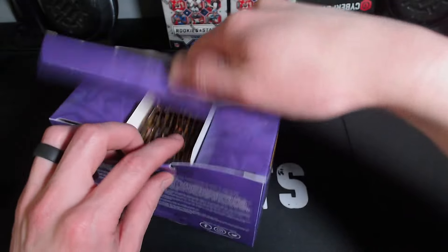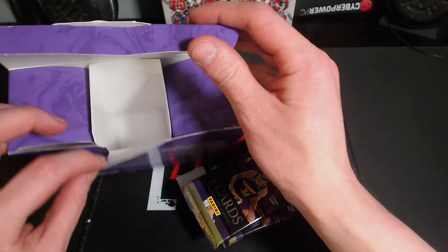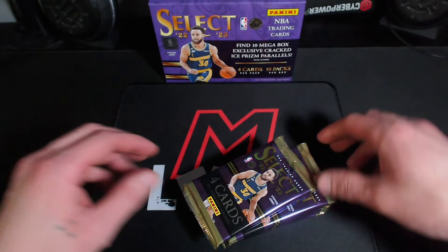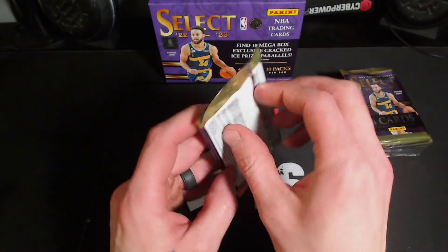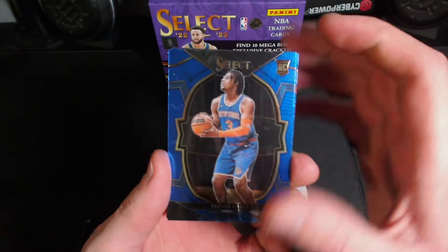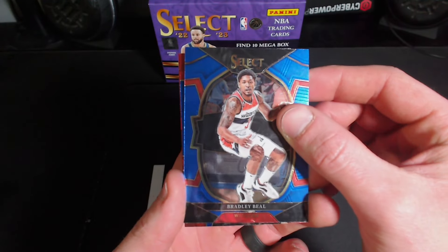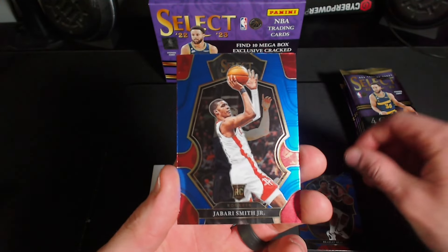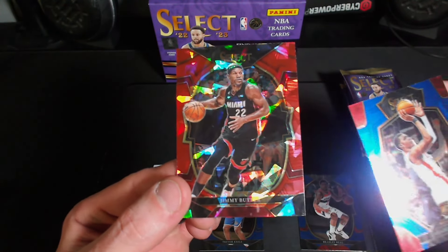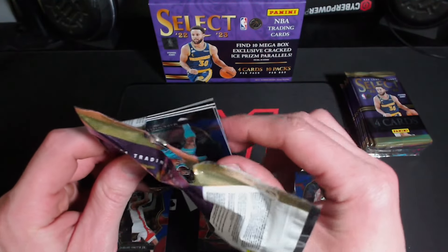Let's get into it, let's see if we can get something good out of this bad boy. Pack one. Trevor Keels on the first rookie. Looks like we got a Jabari Smith Jr. — I believe that's a good one, I'm going to have to keep that one. And then we got a red ice of Jimmy Butler. That's a good start. Good pack one.